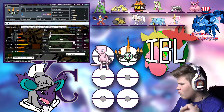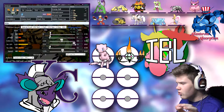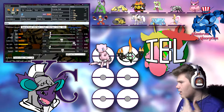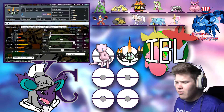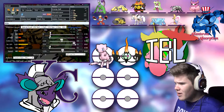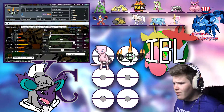Energy Ball works well for Crawdaunt and Hippowdon, and Lycanroc too. It helps against some of the Pokémon it's weak to. Flamethrower is just a strong move in general. Emboar and Lycanroc are the only things that resist it — Crawdaunt resists it too but has terrible Special Defense so it doesn't want to take it anyway. Shadow Ball is a nice STAB move that hits everything on his team — he's only got one resistance, Crawdaunt, and everything else is hit for at least neutral. Hidden Power Ice is mainly for Tornadus and Serena, and hitting Hippowdon if I want to predict a switch.